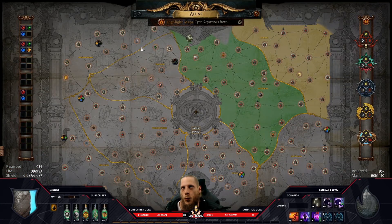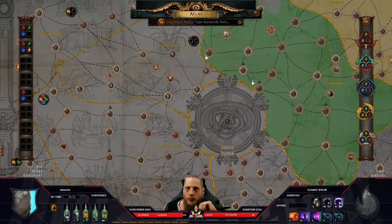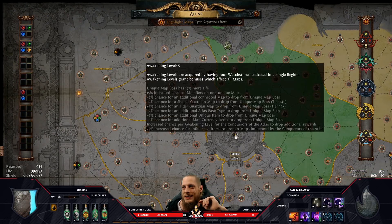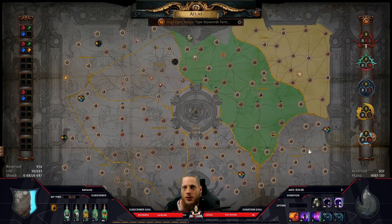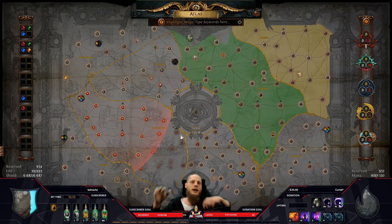After 16 watchstones, the conqueror spawning becomes random. Before that, it was always three maps in one zone, then you get the fight. Now it's random — you might run one map and get the influence, run three maps and the encounter appears, or run ten maps. It's a bit RNG-based from here. Make sure to check the mouse-over on each region to see how many watchstones you need to socket, and run the appropriate map tier.